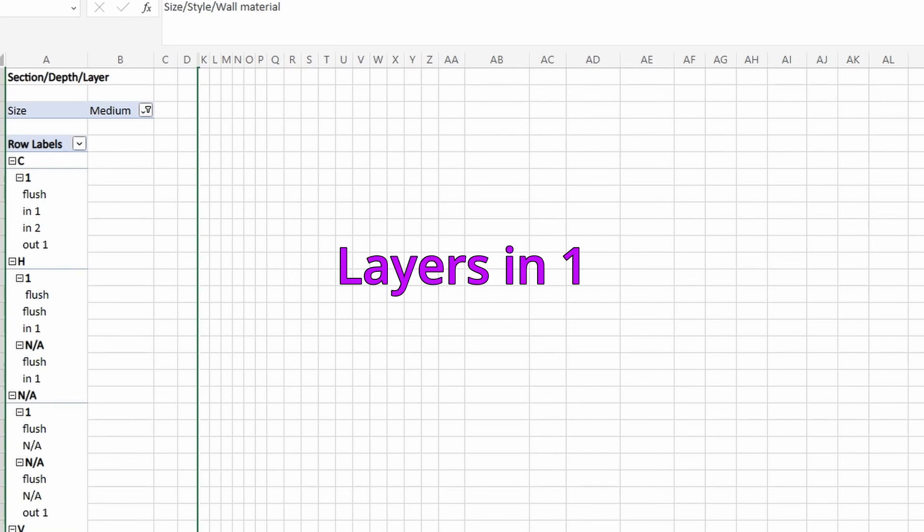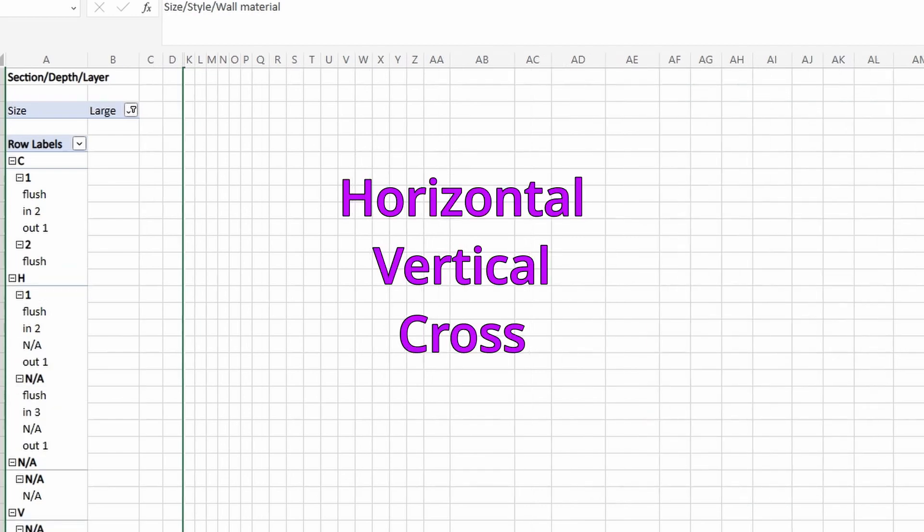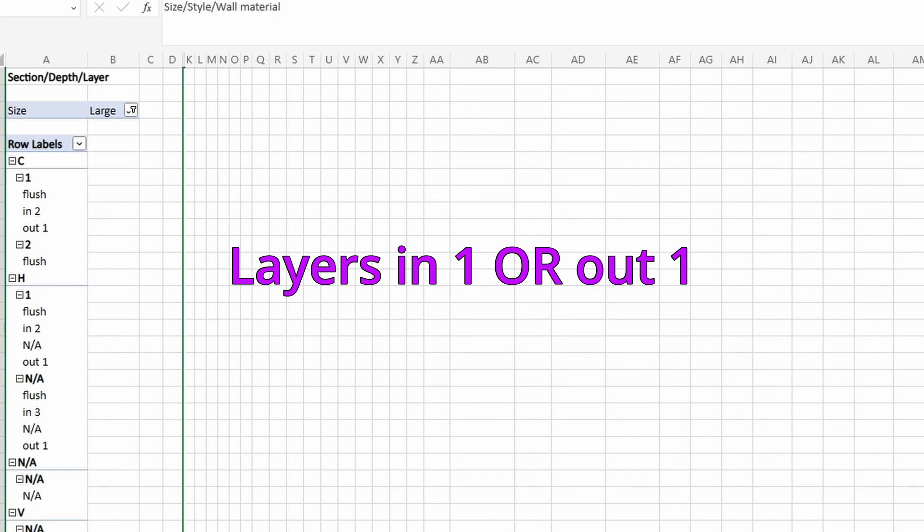When layers aren't flush, they are typically going in by 1. Large is, well, largely the same. We have all three variations of sections. Most have a depth of 1, though there is one build with a depth of 2. Out of the 19 in size large, 6 have an additional layer that goes in 1 and 5 that go out 1.